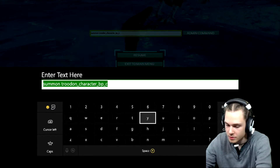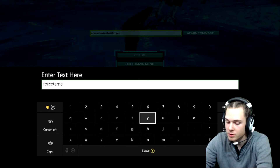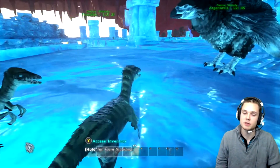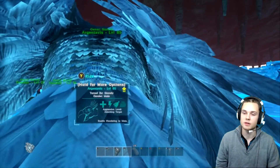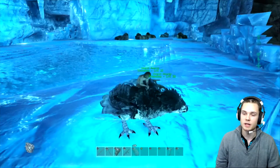Before it starts killing you, make sure you're looking at it and type 'force tame' — and then it is yours. If it's ever a rideable dino, you'll be able to hop on it right then without a saddle and take off, just like my trusty bird right here with no saddle. I can just hop on naked.